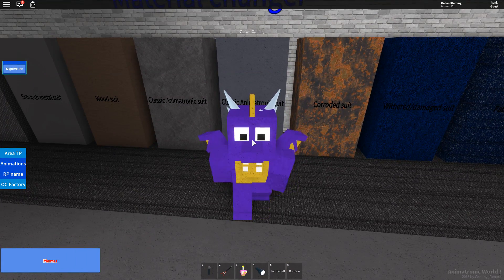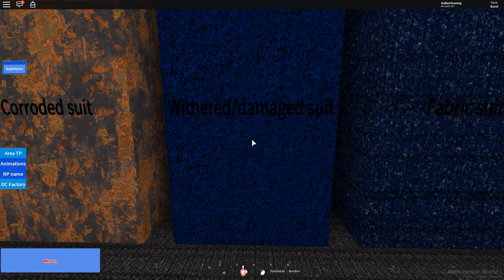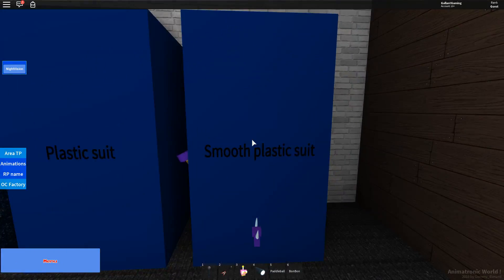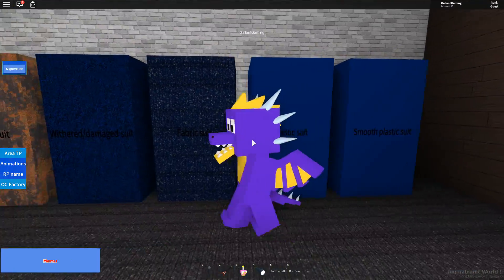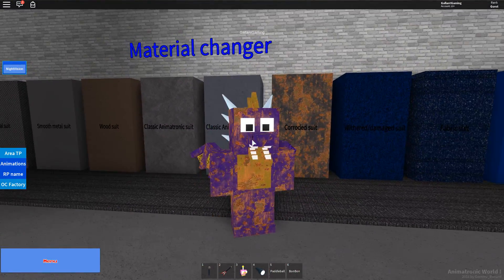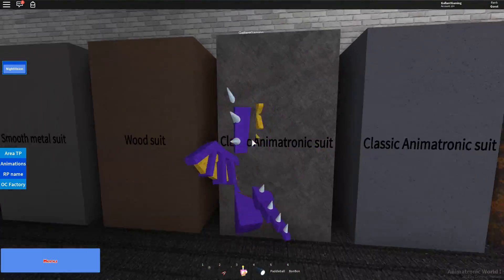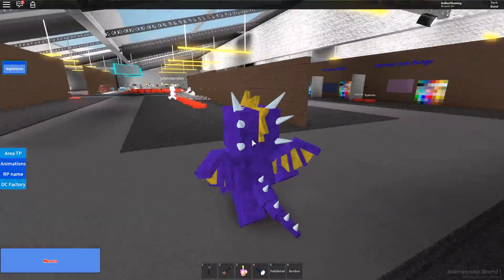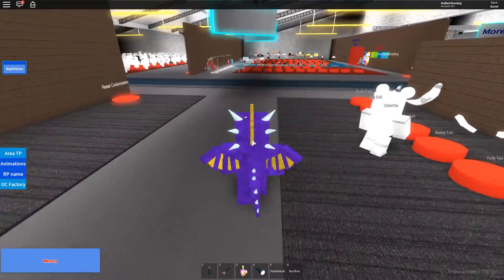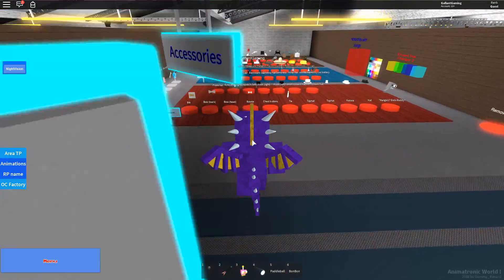Let's do classic animatronic suit. What else do we have? I can't even see what these say — plastic or smooth plastic. Oh is it carpet? Oh man, that's gross. Yeah, let's stick with the classic animatronic suit. Let's see what accessories we can give them to make it more animatronic-like.